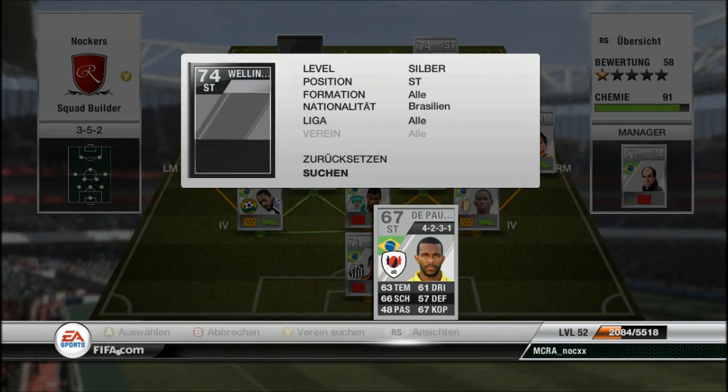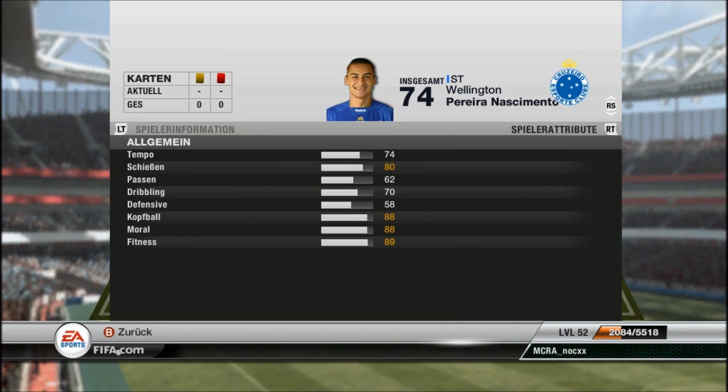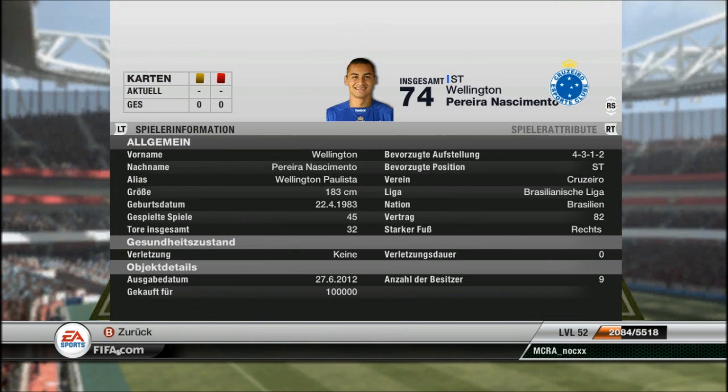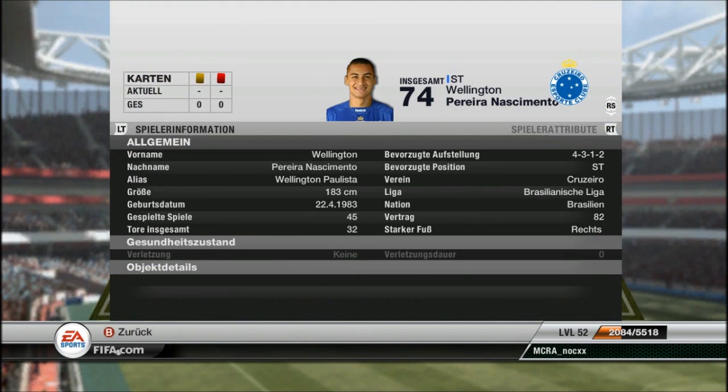The main player of the team is Wellington Paulista in form — 100k. Is he worth it? 88 heading, 80 shooting, 74 pace, 70 dribbling, and about 74 strength. He has 96 shooting in game and you score so many headers with him. Pretty expensive, but on consoles he's about 50k, so probably worth it there.